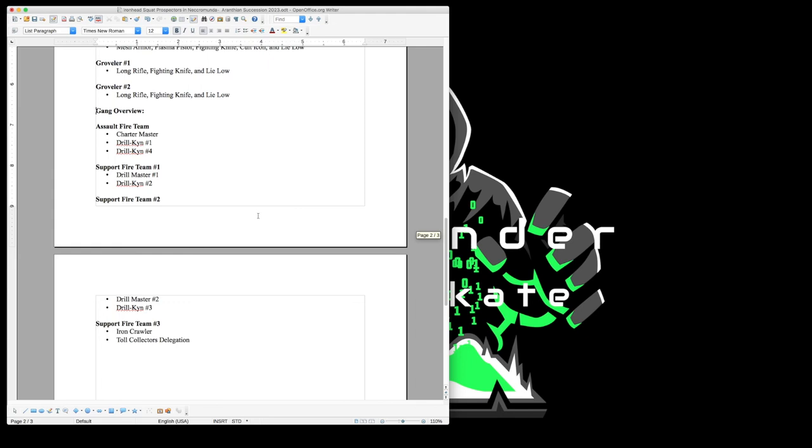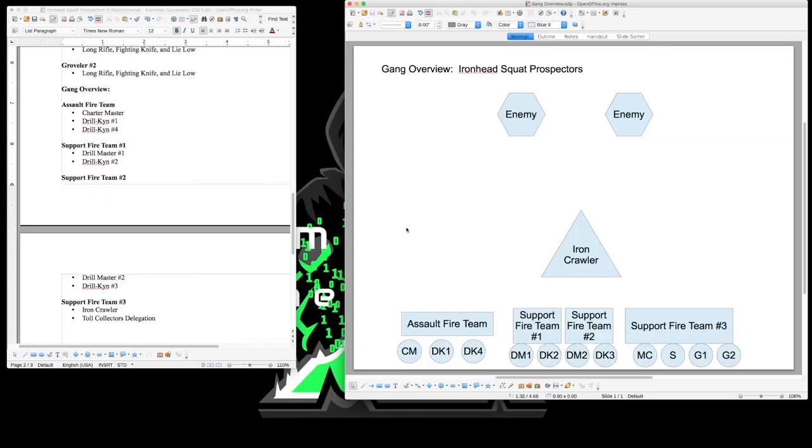Now let's talk about the gang overview. You'll have four fire teams: an Assault Fire Team consisting of the Charter Master, Drill Kin one, and Drill Kin four; Support Fire Team one with Drill Master one and Drill Kin two; Support Fire Team two with Drill Master two and Drill Kin three; and Support Fire Team three consisting of the Iron Crawler and the Toll Collector Delegation. All fighters mount the Iron Crawler initially, keeping them well protected as you advance toward the enemy, and your support fire teams can shoot through the transport cage's firing ports to engage at range.